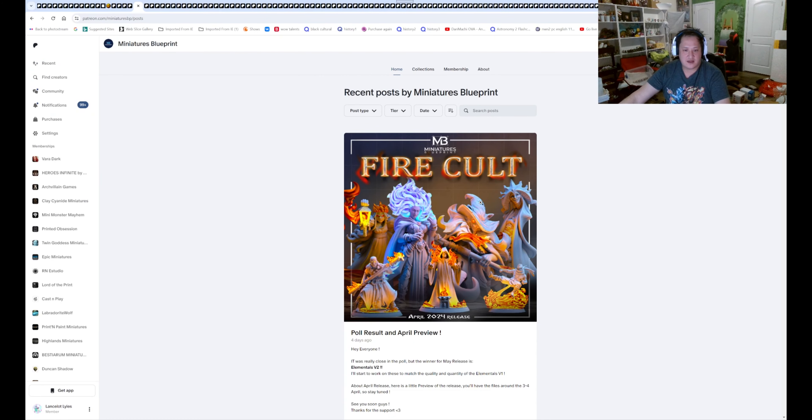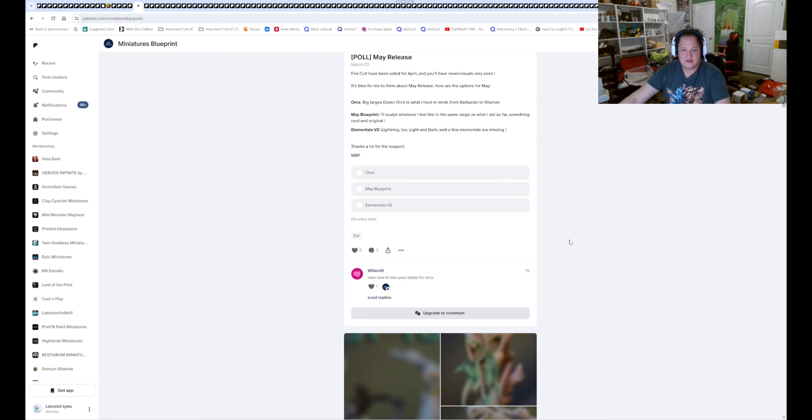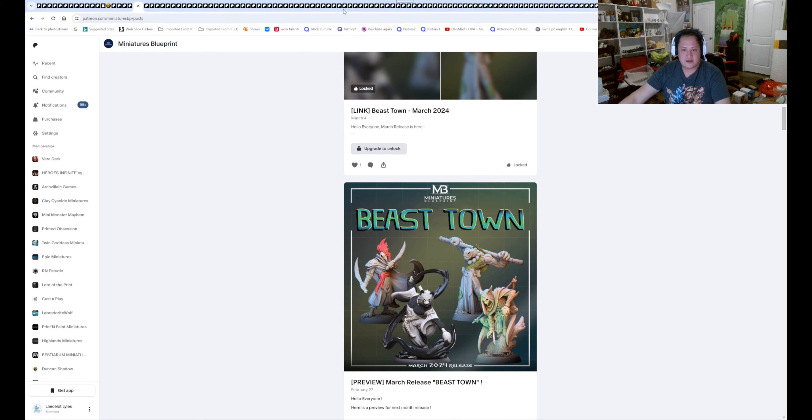Miniature Blueprint — we got the fire cults. We have a fire giant, it looks like, and some fire mages as well. I don't know what the hell that is in the back there. So the fire cult — that will be it for it.